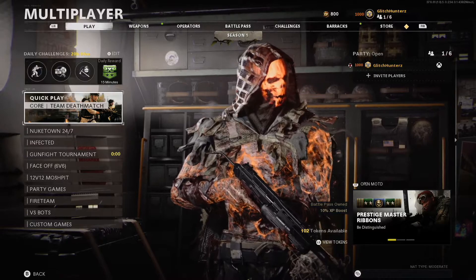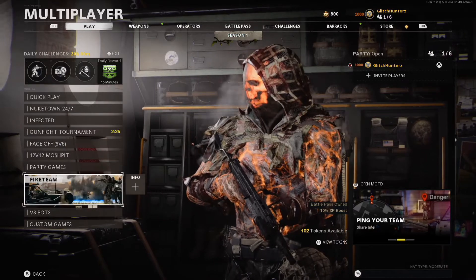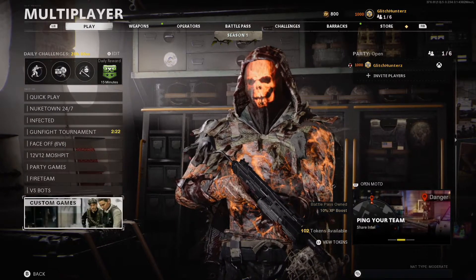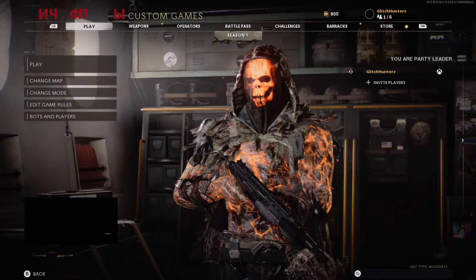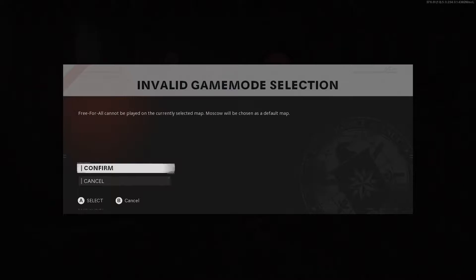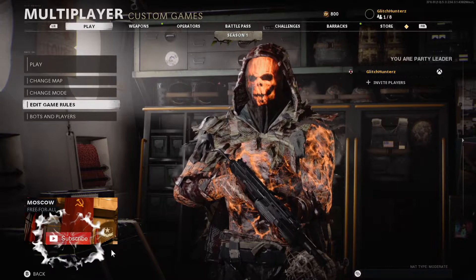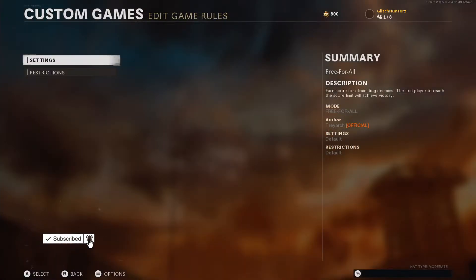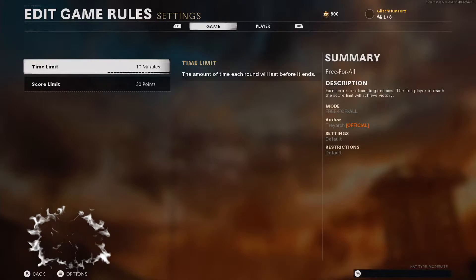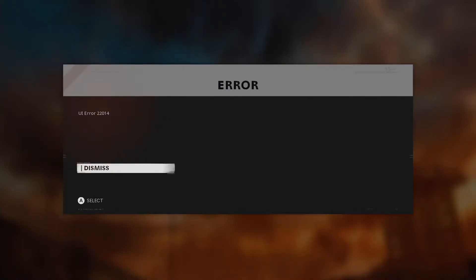Because we want to save online matches, we want to be able to save fireteam. So we want to go down to custom games. I'm just going to change the mode to a normal mode, but you don't need to. Now go to edit game rules, settings and win conditions.